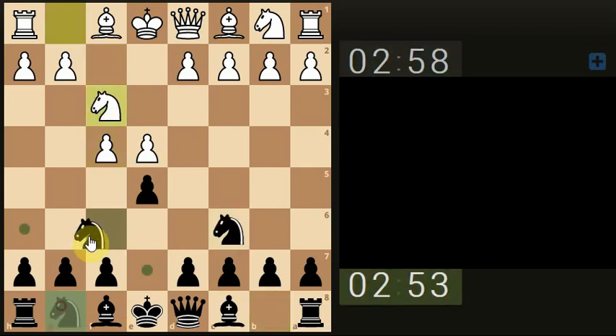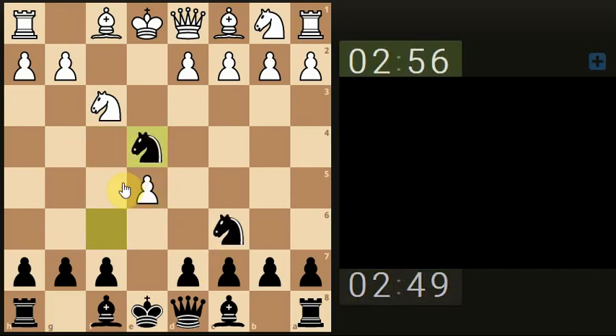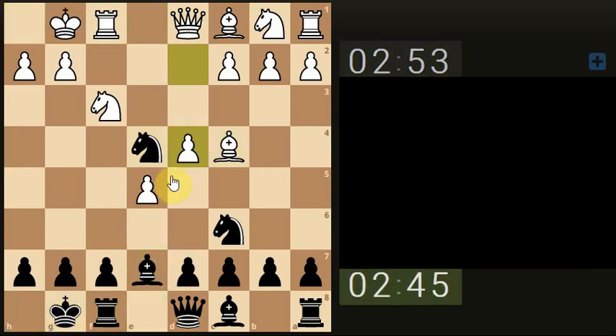Let's bring the knight out and develop this knight. Let's take their pawn. Let's bring this bishop through. Castle. And what else is there to do in this situation? Oh, there is this type of stuff — let's attack the bishop.